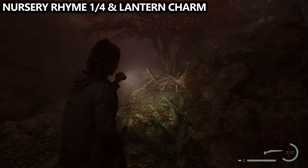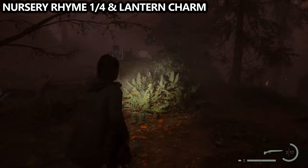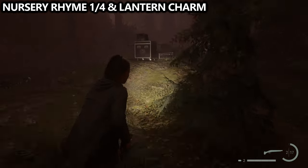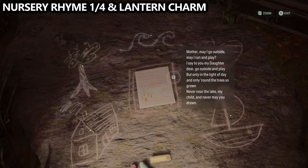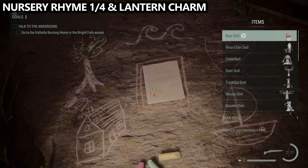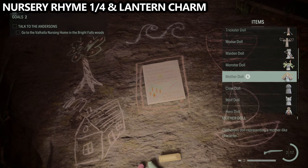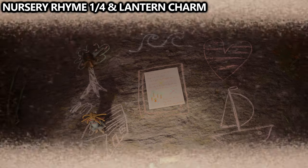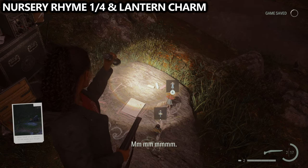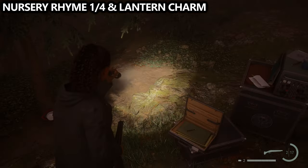Not far from that cult stash, you'll find your first nursery rhyme in Bright Falls, just up the hill. You may have dolls nearby — duplicates will despawn if you already have them. For the solution, go to the house and place the mother doll, then go to the tree and select the child doll. If done correctly, it completes the puzzle. Make sure you grab both dolls back up to bring with you.